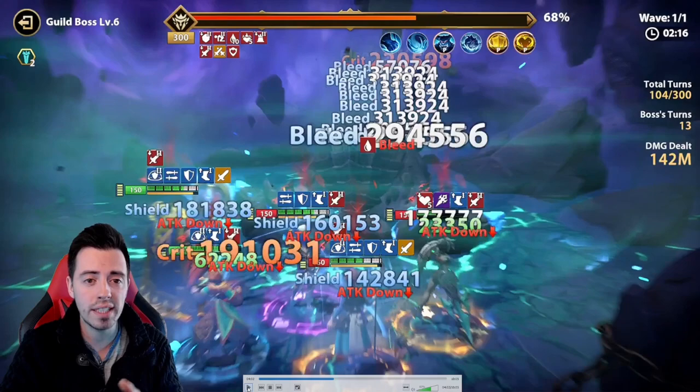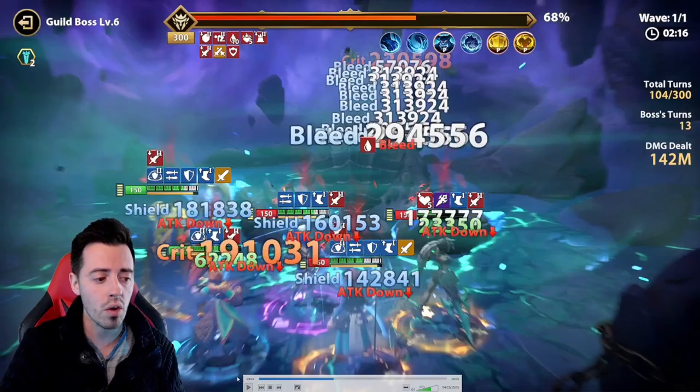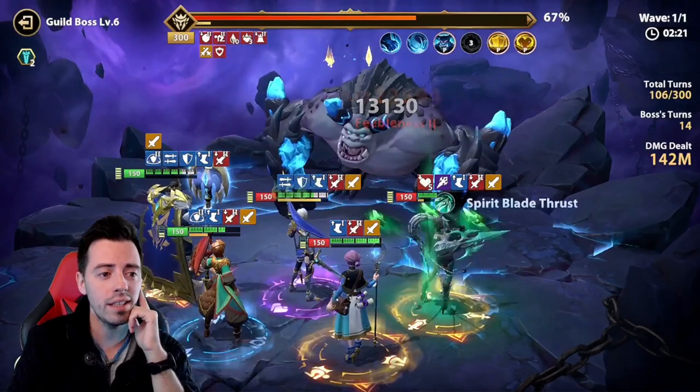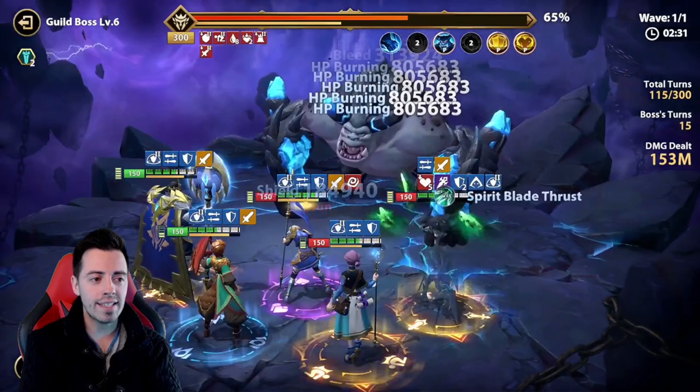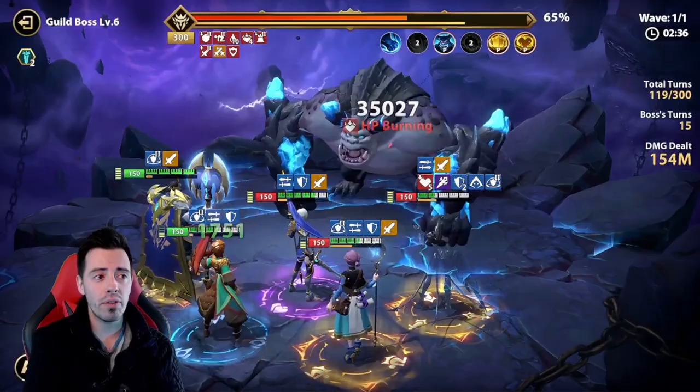At least 140 million damage, but then my Hezenja is still alive, so maybe the final result could have been 160 million. But it's still a huge amount. Then I buff myself again. Attack down one more time on the boss — pretty easy to apply the attack down thanks to the resistance debuff on the boss.